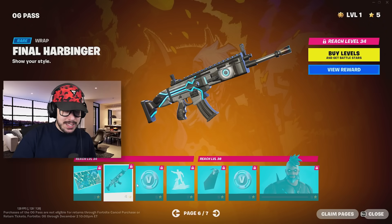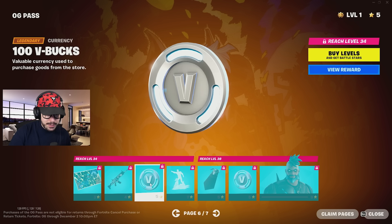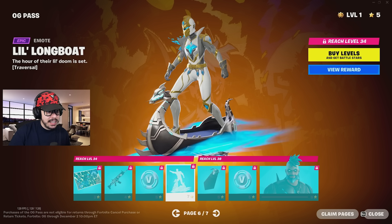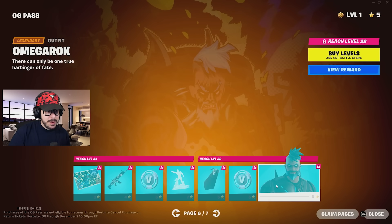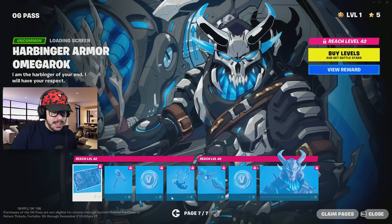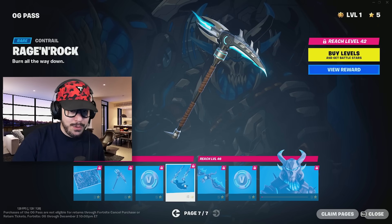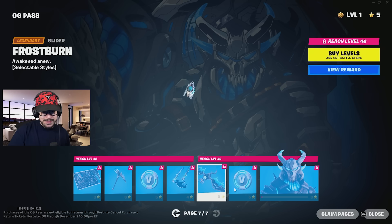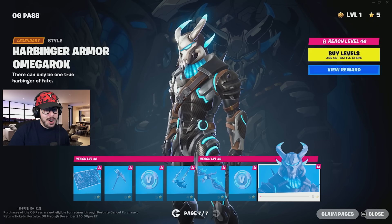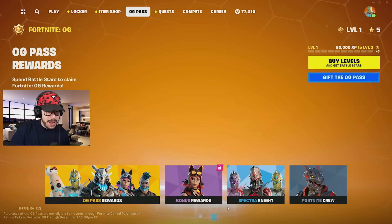Then we got the second last page. This is a bit of a smaller battle pass — there's 50 total rewards. Little Longboat, I like it. Got a back bling, some V-Bucks, and Omega Rock — so it's the Omega skin and Ragnarok put together. Then you can unlock his other style. On the final page, the tier 100 skin, or I guess tier 50 in this case, is going to be Harbinger Armor Omega Rock. We're going to buy all those in a second.